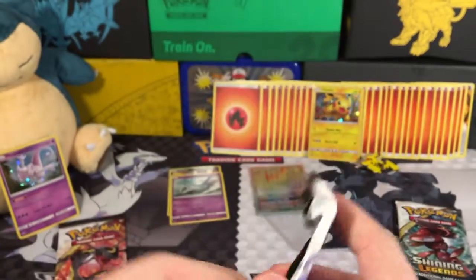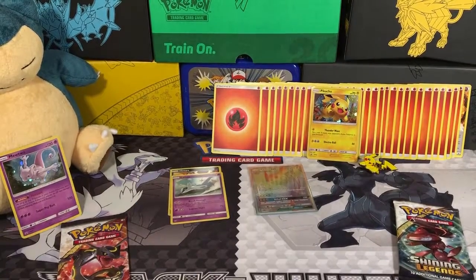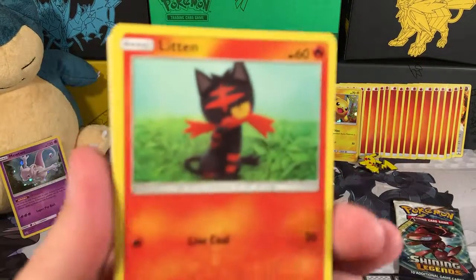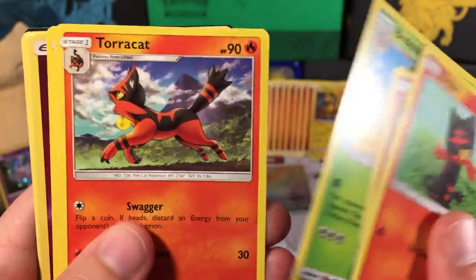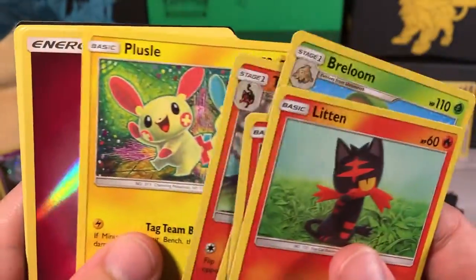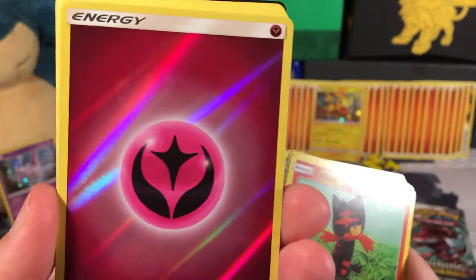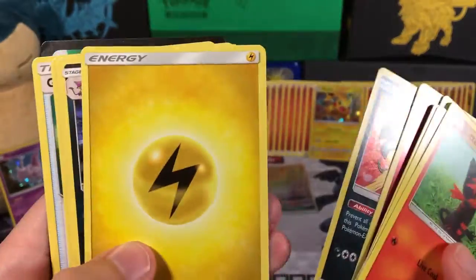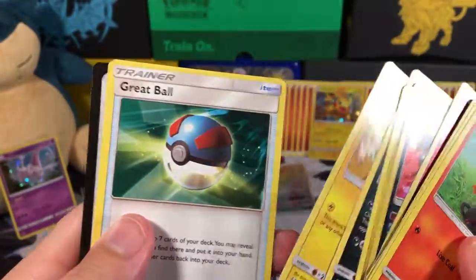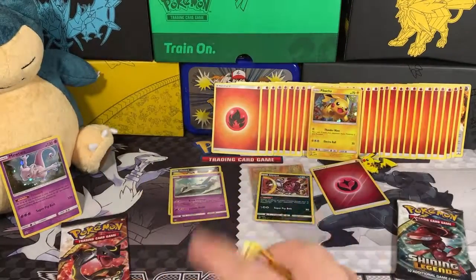Now we have another Mewtwo pack for Pikachu. We start off with a Litten, a Larvesta, a Breloom, a Torracat, a Flessel, and a Reverse Hollow Fairy Energy. It's hard to get excited about a Fairy Energy because that's my least favorite type, but it is Reverse Hollow so maybe I can trade it for something good. And then we got a Hoopa, a Lightning Energy, a Leopard, an Electrode, and a Great Ball.